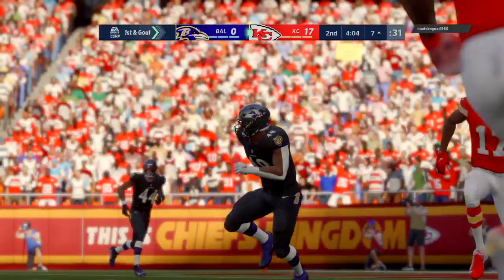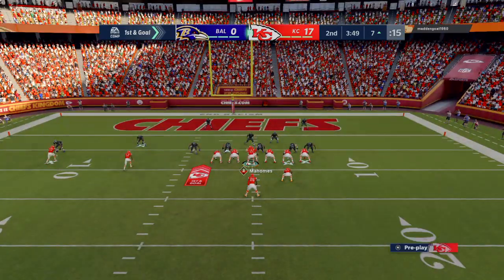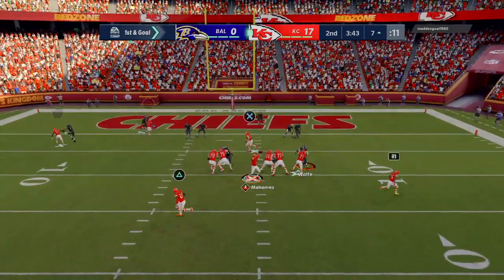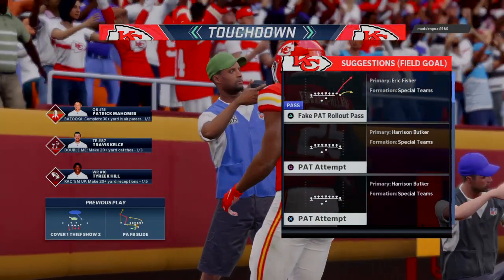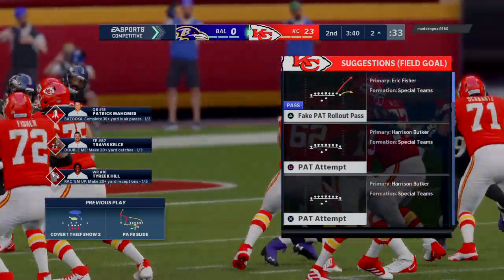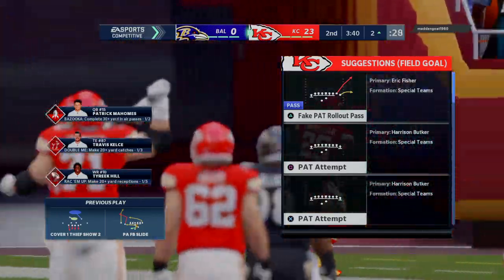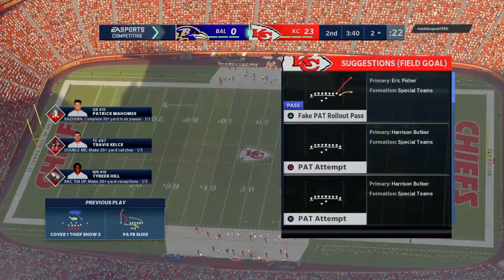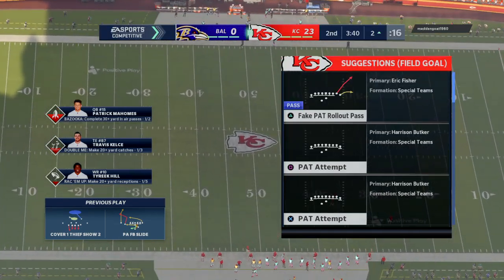First and goal at the seven-yard line. Mahomes throws and takes it in for a Chiefs touchdown — a seven-yard touchdown grab. The Chiefs extend their lead. Didn't have anything downfield, swung it out to the flat, and he did the rest. Such a staple of so many offenses: the play is designed for either a touchdown or a check down. We saw the check down, and boy, was it successful — we saw a touchdown too.